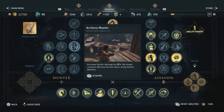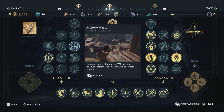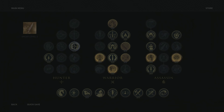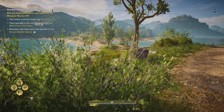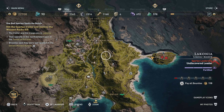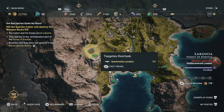Increase hand-to-hand damage by 20%. Alpha shot. Let's see where this is now and we'll make our way over there. It's in this direction and we have a fast travel — nice.